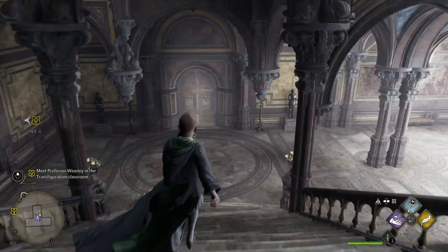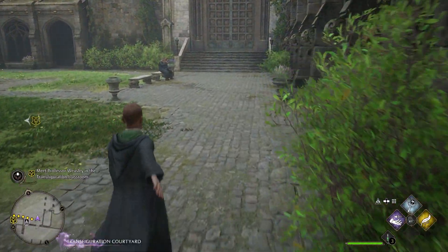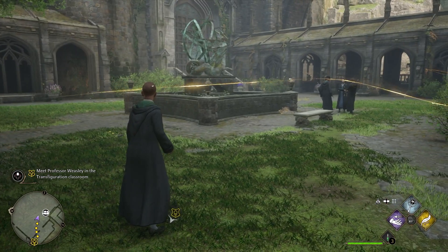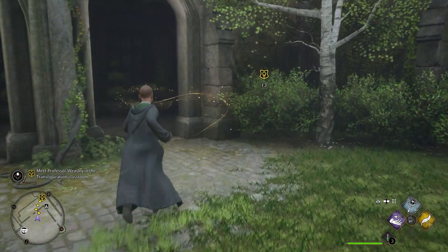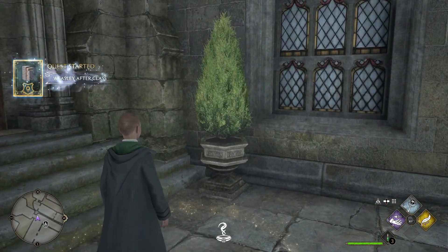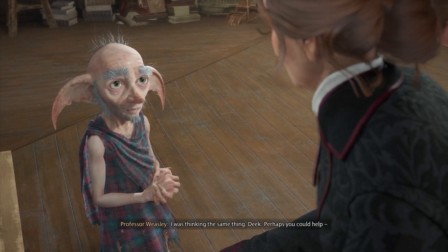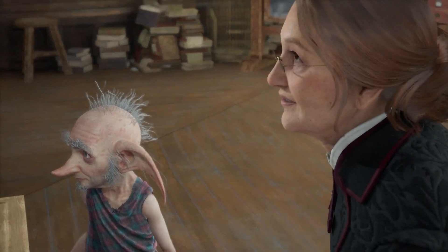Looks like we've got a little bit of a courtyard here where students can hang out. Let's keep moving. What about the room, Professor? Perhaps you could help. Is this a goblin named Deke? Professor Weasley: 'There you are. I trust your first classes went well?' They did, Professor. I heard as much from Professors Hecate and Ronan. Seems Professor Fig taught you quite a bit before you arrived. I'd wager there's a good deal more to your travels here than what you've told me.